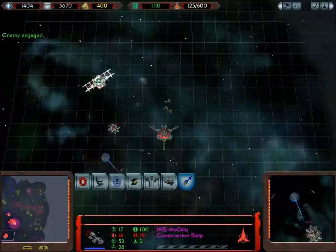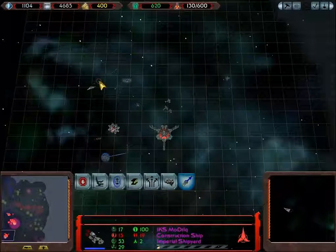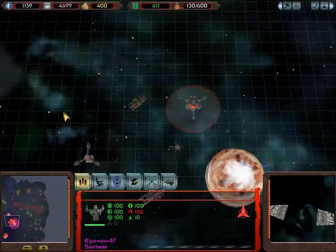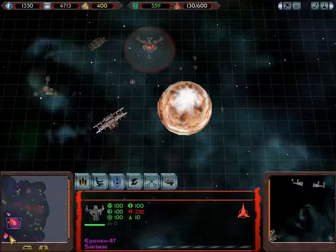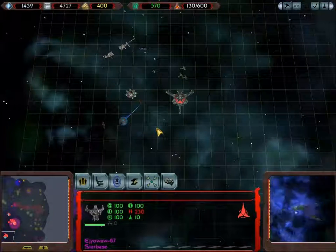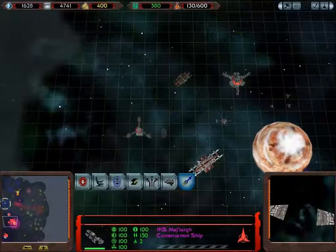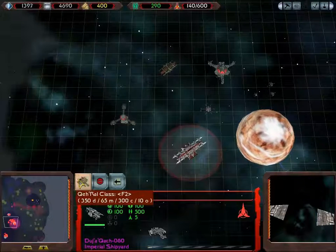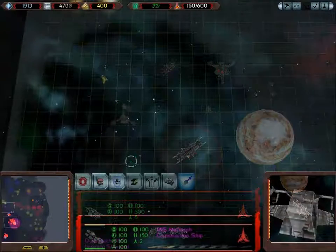Let's put another Imperial shipyard down here. I think I've got the infrastructure to build out of two at the same time, and that'll just improve both our defensive capabilities and our ability to crank ships out at a vastly accelerated rate. We've revealed an awful lot of the map, and as you can see, there's almost no Cardassian presence whatsoever, so this shouldn't really be a difficult challenge in trying to take them down.